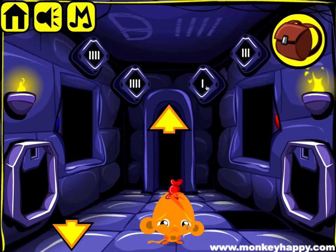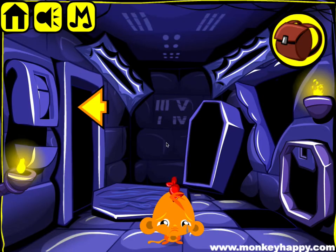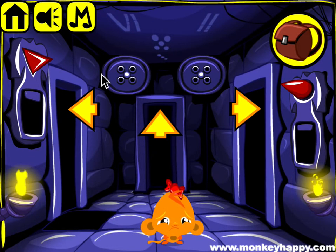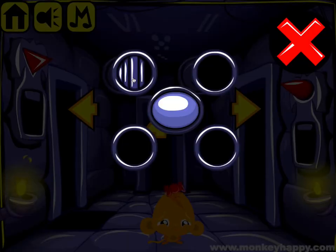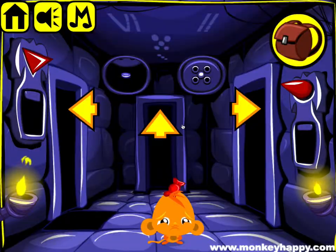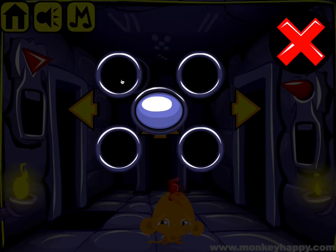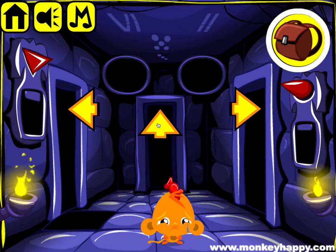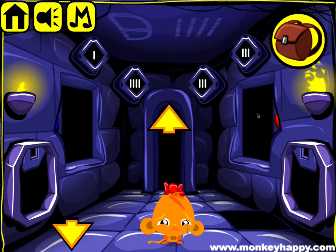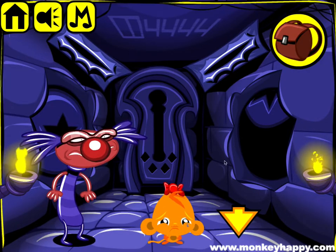We got 37 coins so we're looking for another three somewhere. With these two things we need to open — they're here: five three one four, five three one four, five three one four. And on the other side it's three five one four, three five one four. Okay, so we got 39 and we're looking for one more coin.